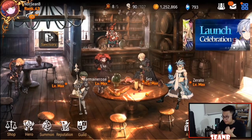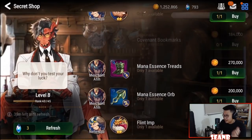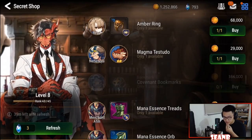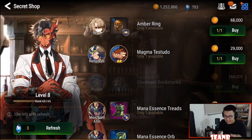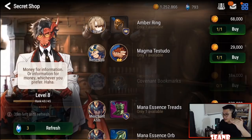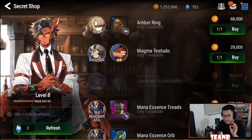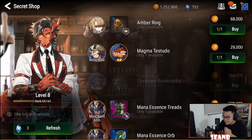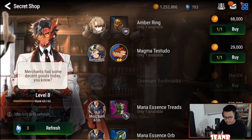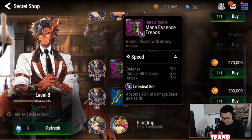The third way is to get rings and necklaces from merchants — it can be this guy in the shop or other merchants you meet along the way on the labyrinth map. I recommend you rank up and upgrade this merchant as much as possible so he'll sell you at least tier 5 rings. Even if they're gray color, they can have percentage stats, which is so much better than flat stats. He'll sell you rings, necklaces, and even boots.